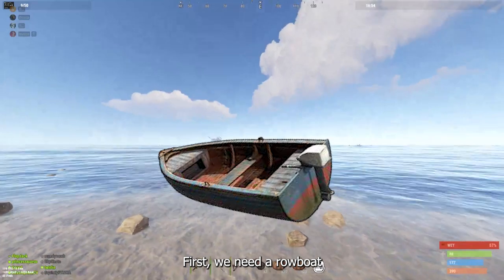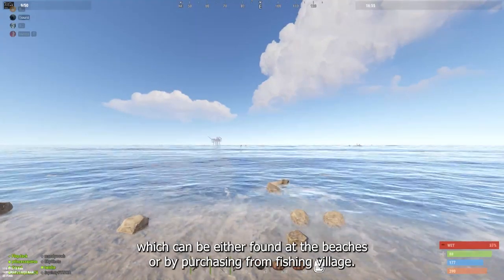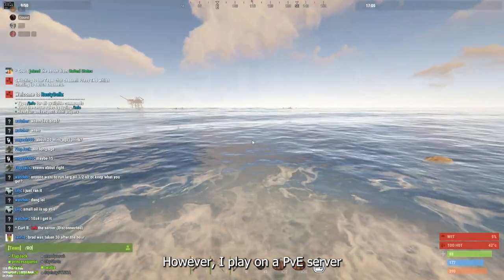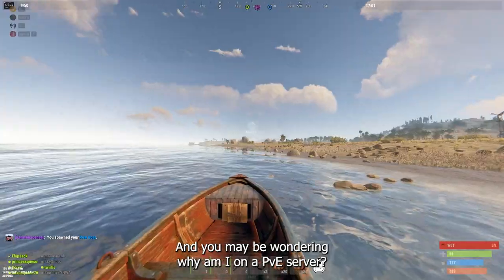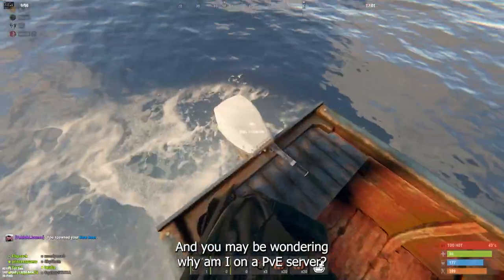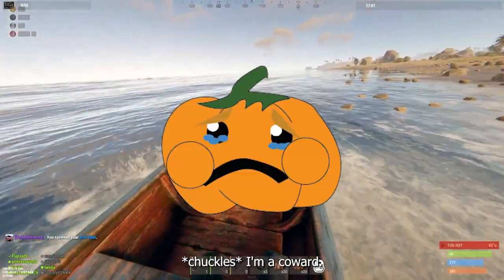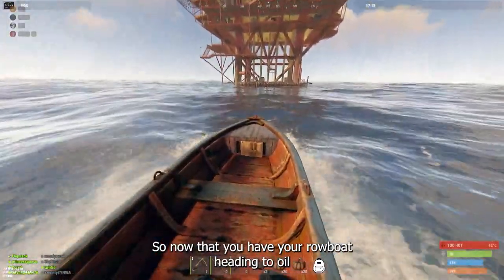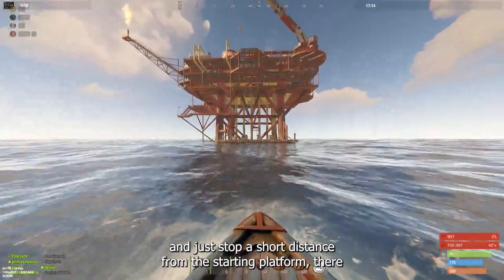First, we need a rowboat, which can be either found at the beaches or by purchasing from Fishing Village. However, I play on a PvE server and I can get a rowboat easily. I'm a coward. Anyways, so now that you have your rowboat, head to oil rig and just stop a short distance from the starting platform.